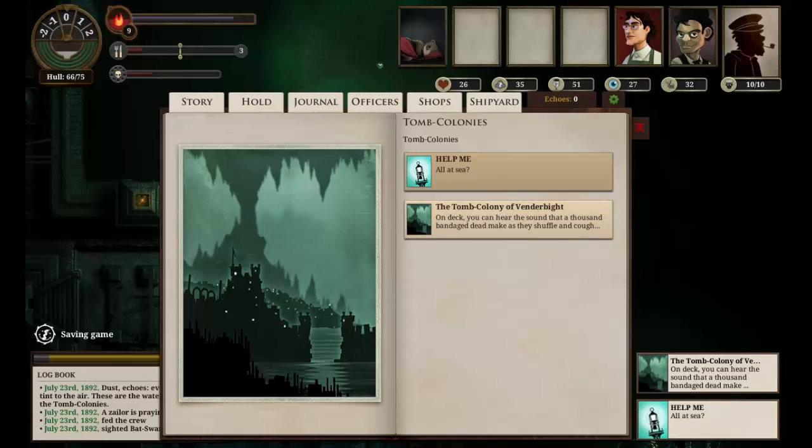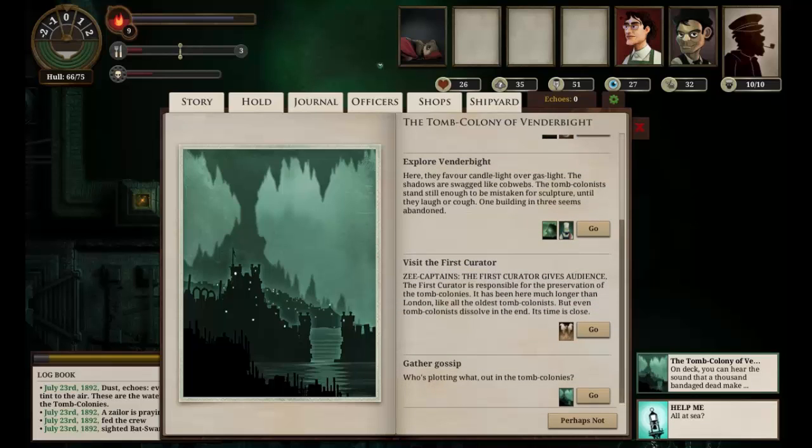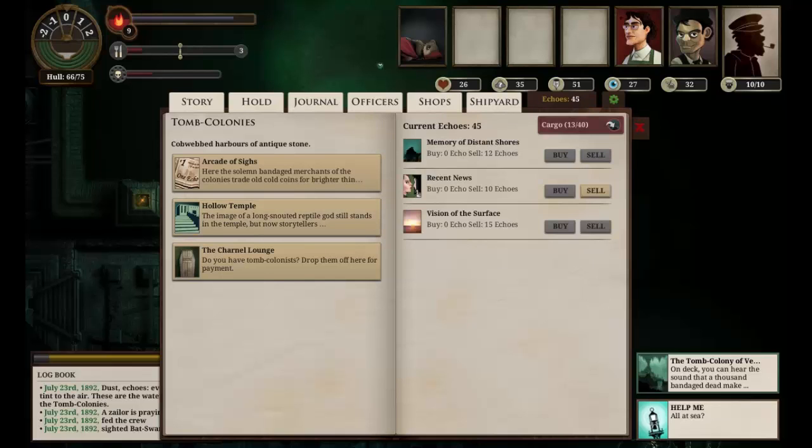The tomb colony of Vendermite. First thing we want to do is go to the shops and sell these guys — that's giving us a quick 45 echoes. While we're here let's have a quick look. We can sell recent use for echoes, which seems a good idea because we're a bit poor. And we can buy and sell supplies — twice as expensive as they are in London, mind. I think we'll stick with what we've got for a second, but it might come back and bite us if we run out of food.